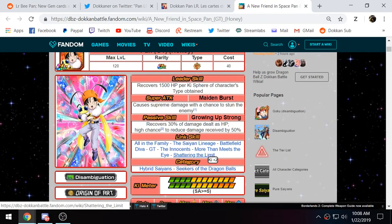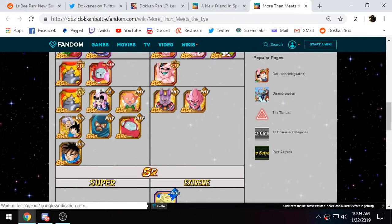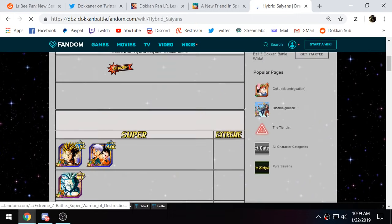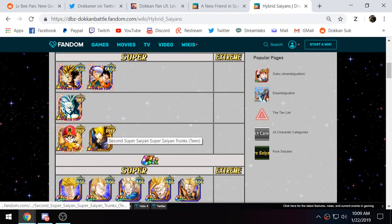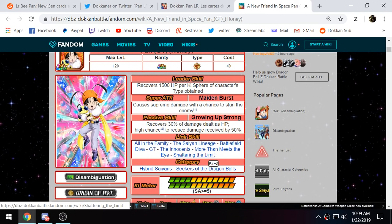Legendary Power replaces More Than Meets the Eye on her card. In my rainbow B-Pan video I actually predicted they'd do this, since Dokkan doesn't like female units having too many attack links. They had to remove either Innocence or More Than Meets the Eye to add Legendary Power, and that is clearly an upgrade — More Than Meets the Eye is a weak link that rarely activates. On the Hybrid Saiyan team with LR Trunks, LR Goten, and LR Gohan, Legendary Power should activate quite consistently. She also has Shattering the Limit to work with those Hybrid Saiyan LRs.